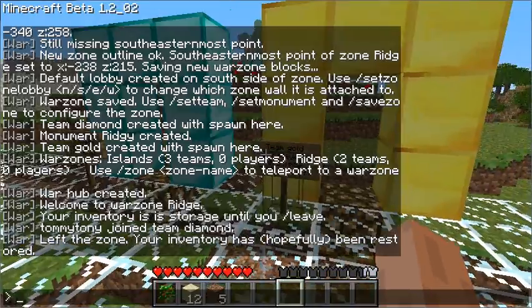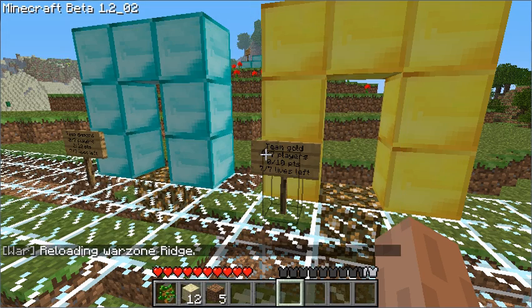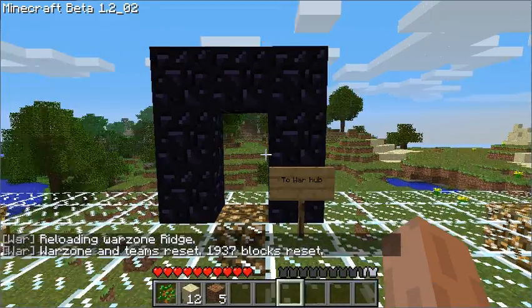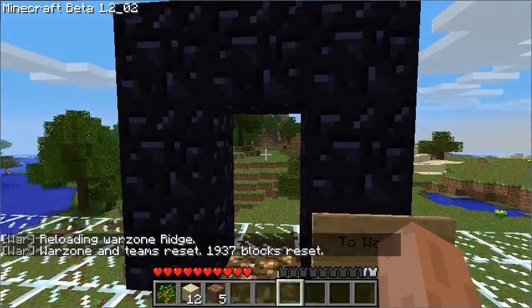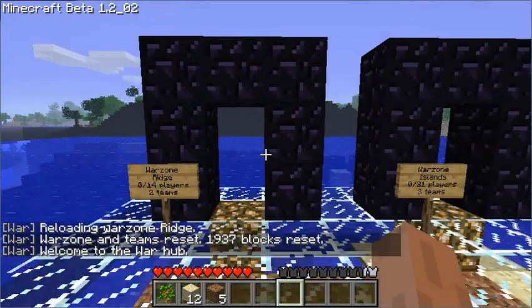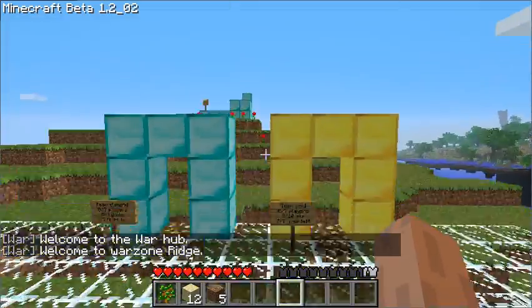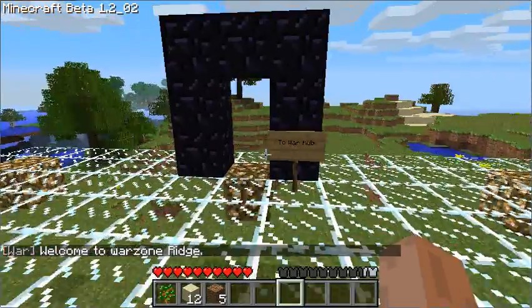We can go back to the war hub. We can reset a zone using 'reset zone'. We should have a link to our war hub now. There I'm back again — in and out.